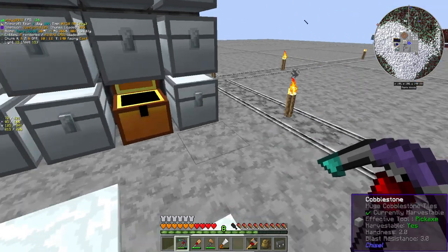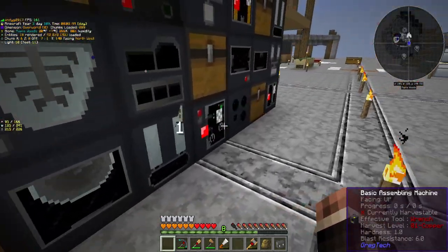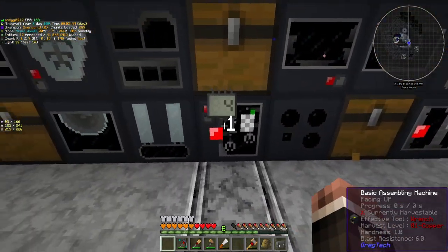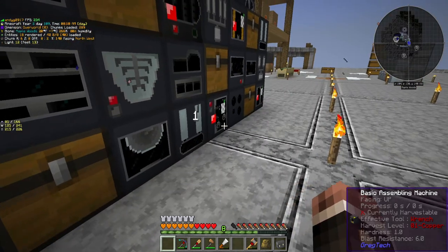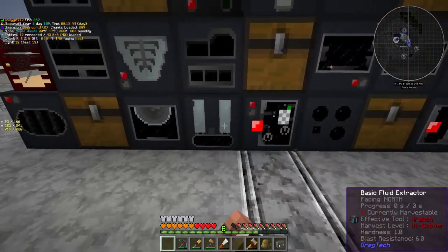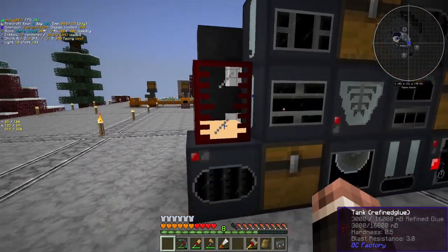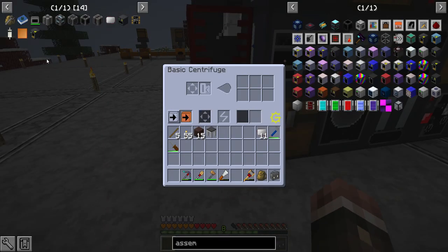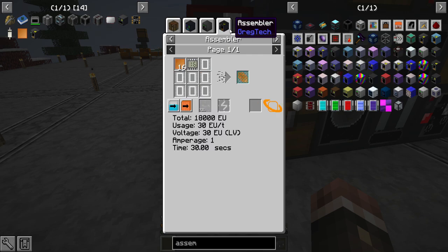Actually, I think since refined glue can't be made in a fluid extractor, I'm probably going to make a second assembling machine. We'll have one assembling machine for the fluid extracting recipes, and another one over here to pull in the refined glue and make circuit boards and stuff out of. That should be useful.